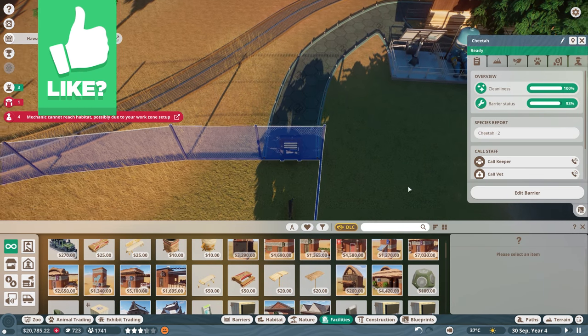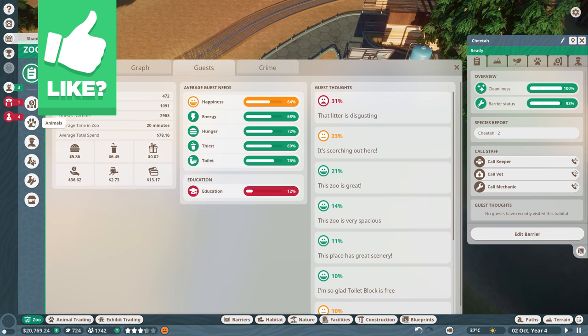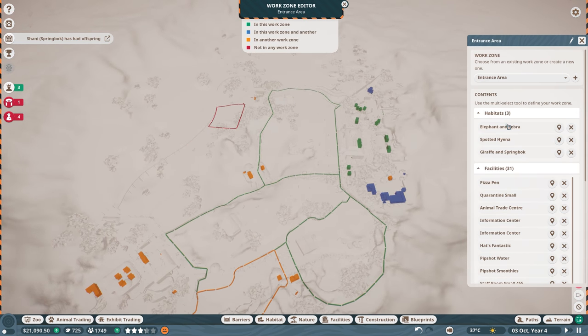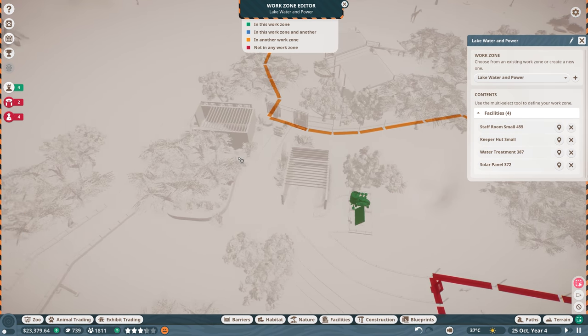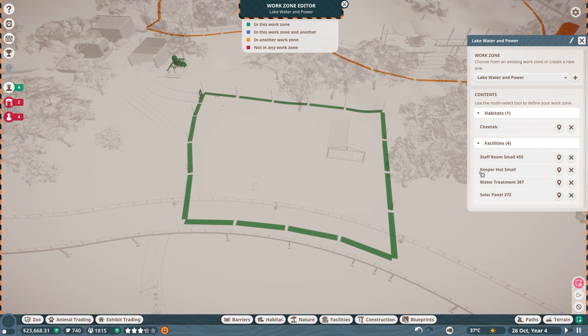I didn't set this to a work zone yet — that's what I was about to do and then they started placing them down. So let's do that here in just a moment. Click zones, edit work zone — which one's which? Entrance area, is that part of entrance area? Should it be part of entrance area or should it be part of lake water and power? That's kind of weird, it's got its own work zone here. I suppose I could add this as a part of this. So there we go.